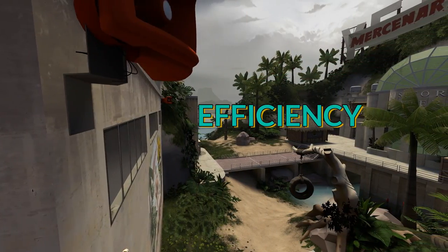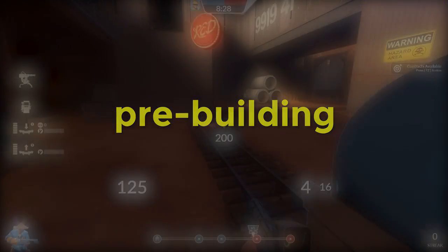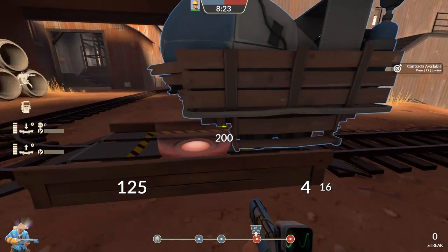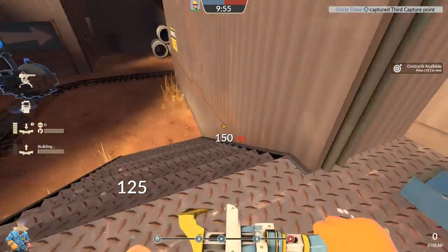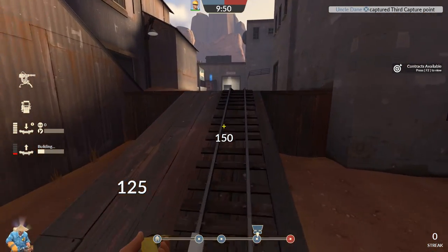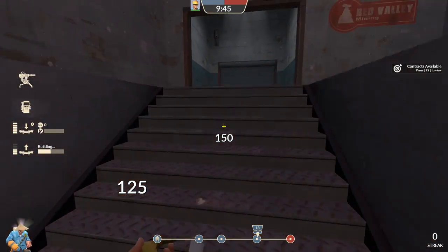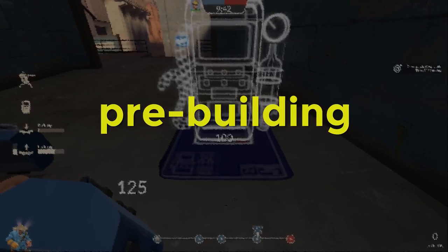One of the easiest ways to be efficient as engineer is to try and do multiple things at once as much as possible. Pre-building is something you can easily do at spawn when upgrading your own teleporter. Often this will happen when your team's spawns move forward and you happen to be out on the battlefield. You should always prioritize replacing the teleporters as quickly as possible so that your team can keep up the pressure. Because you don't have to build teleporters in any particular order, you should always place down the exit whenever you are close to where you plan on putting it down later. This way when you end up at spawn again, your teleporter entrance will be the only thing that you have to build before it's ready to use.